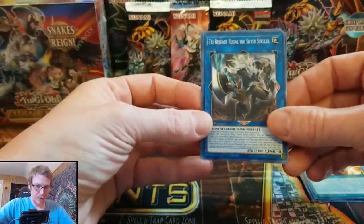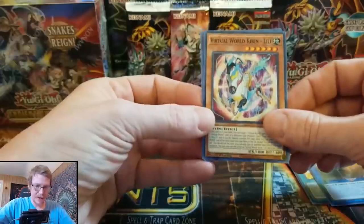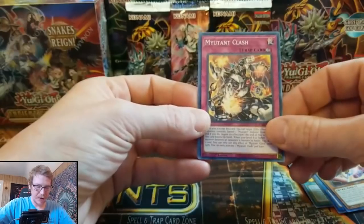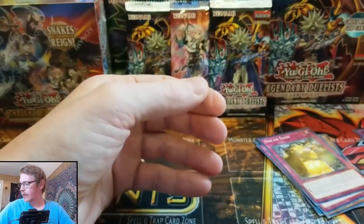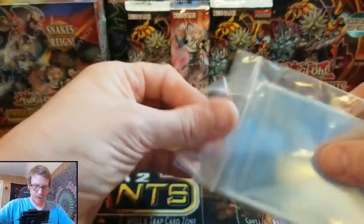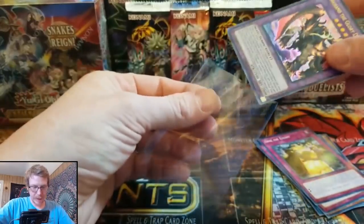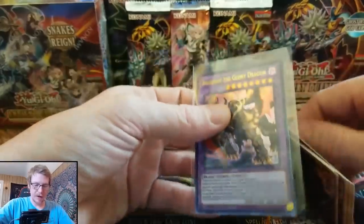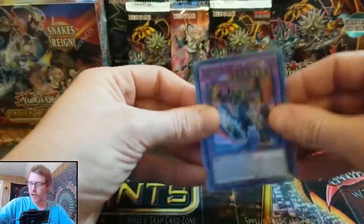Tri-Brigade. Rugal the Silver Cellar. Virtual World Kirin. Oh man, that is awesome. You got the Glory Dragon, dude. Virtual World Karin. My Utent Clash. One or eight. Okay cool, man. Let's get that sleeved up for you. He didn't say he wanted a card signed, but if you want a card signed, just let me know and we'll get one signed for you, and we'll get these packs out as soon as we can. So thank you, Travis.